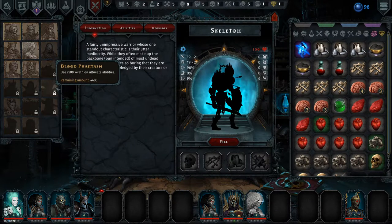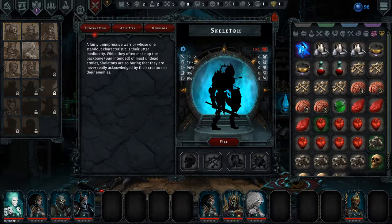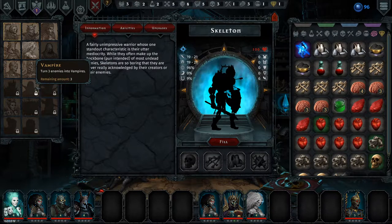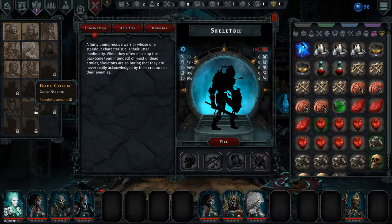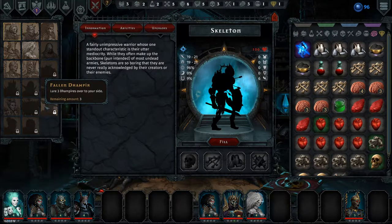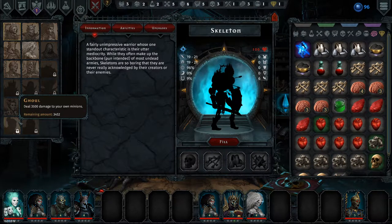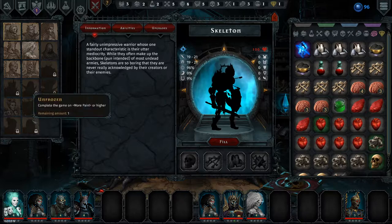I need to kill a boss. I need to use the rat on ultimate abilities so many more times. 'Turn three enemies into vampires' — that's the next thing. 'Trigger insanity in 80 enemies,' 'gather 70 bones' — I'm trying. 'Lure free vampires over to your side' — sure, deal. '3500 damage to your own minions' — oh my god. 'Complete the game on more pain or higher' — some of these are meant for New Game Plus.